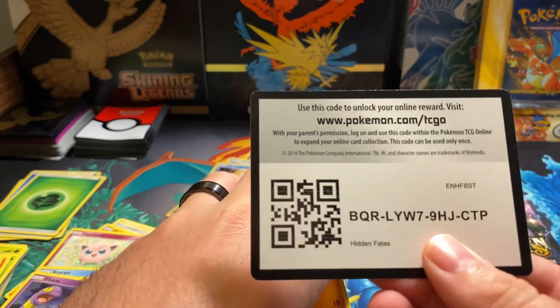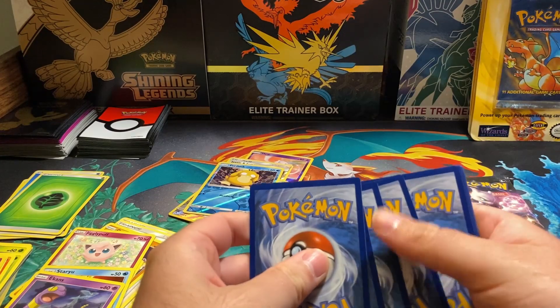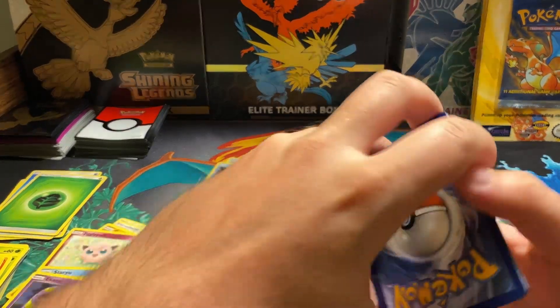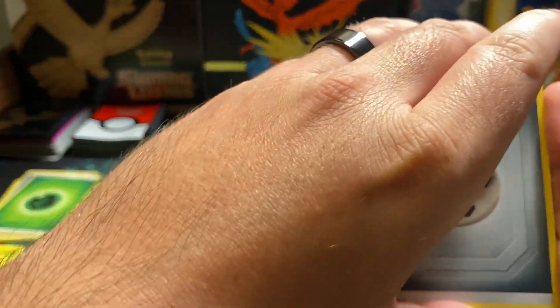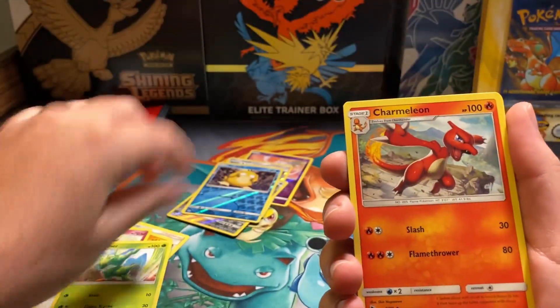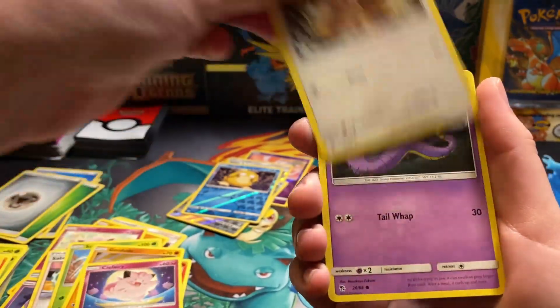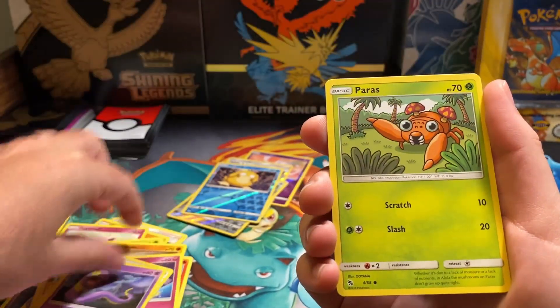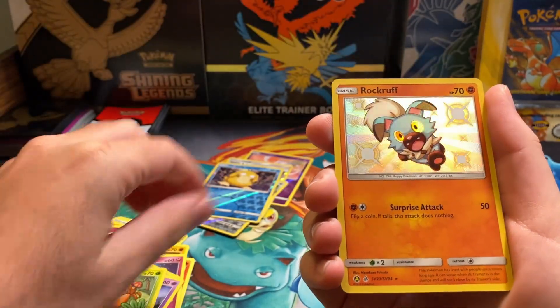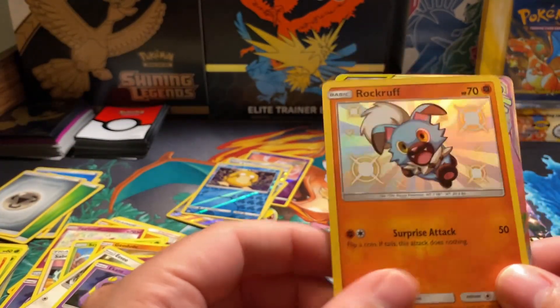I think we did get something in this pack - I kind of spoiled it so we know there's something here. The question is what's it going to be? We've got Sabrina, Scyther, Charmeleon, Geodude, Clefairy, Eevee, Ekans. Paris should be the next one. A Rockruff! Alright, we'll take that.